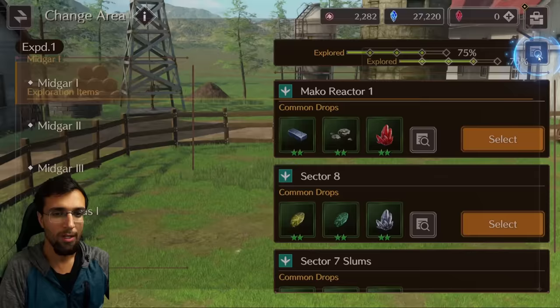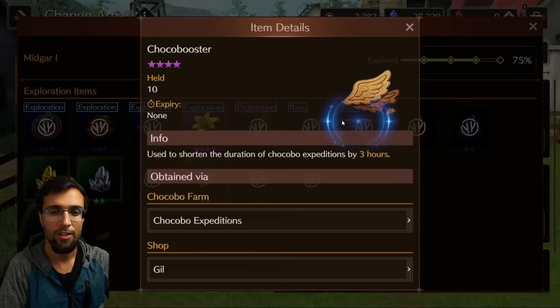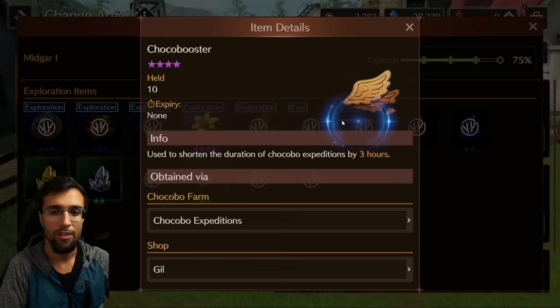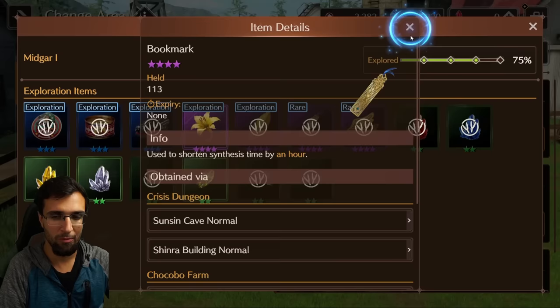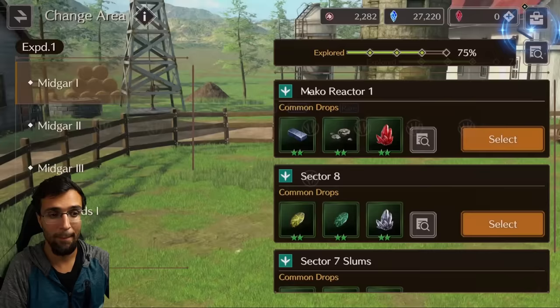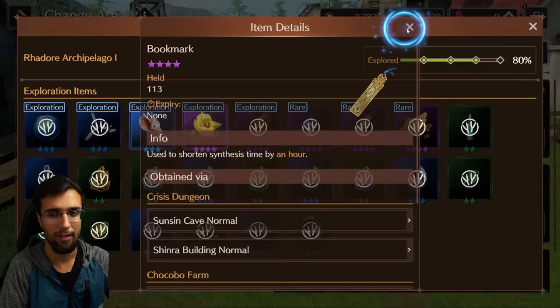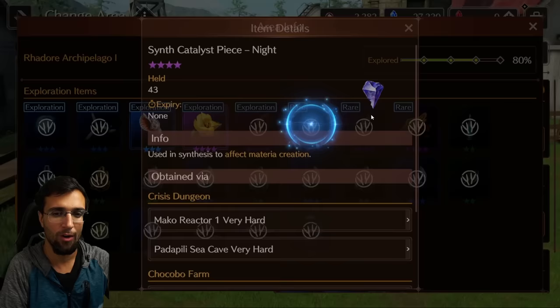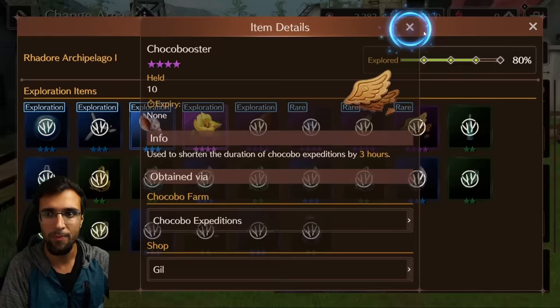One important tip: come back to Midgar 1 with a very strong Chocobo that has a high rare drop rate. Once you've found all exploration items there, this area has the least number of items — only about eight green items and two rare ones. You can cap the common items at 99 for future use, and the rare drop here includes bookmarks which reduce synthesizing time by one hour. Because you're only competing against this small item pool, a strong rare drop rate Chocobo will farm bookmarks very efficiently compared to later areas with much bigger item lists.